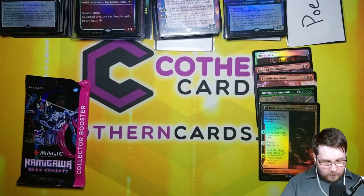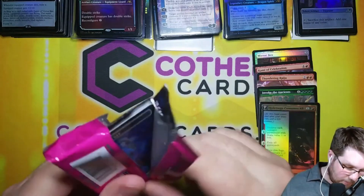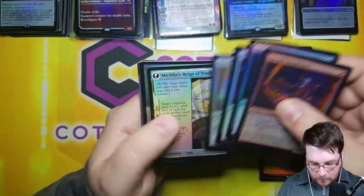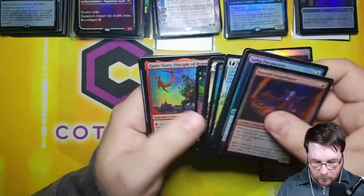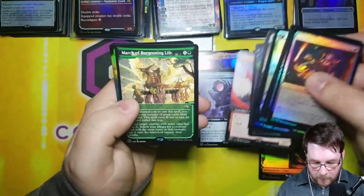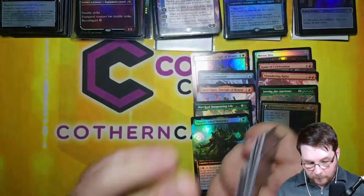One pack down, one to go, Poe. Good luck. See if we get something crazy in this last pack. Foil Fancy Land. Seven Tails Mentor. Goro Goro for two, Kappa Cannoneer for six, Goro Goro again for another two, March of Burgeoning Life for one, and Foil Shigeki Jukai Visionary. That was a really really low pack, with a Spirit Token.